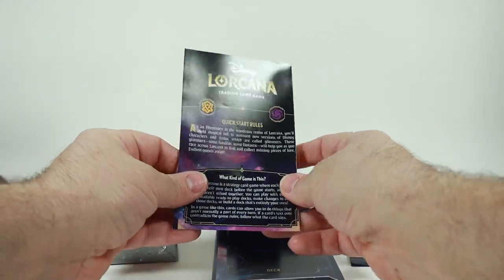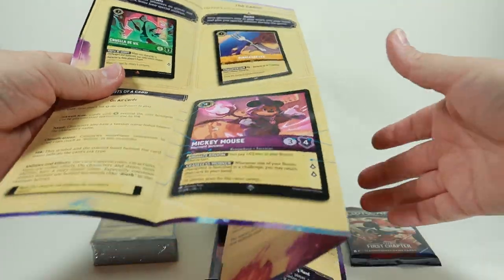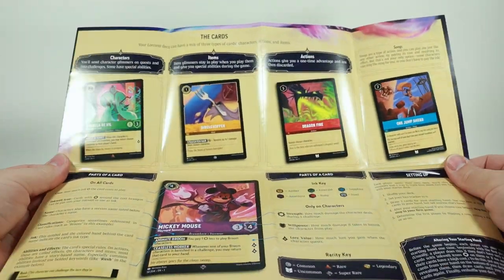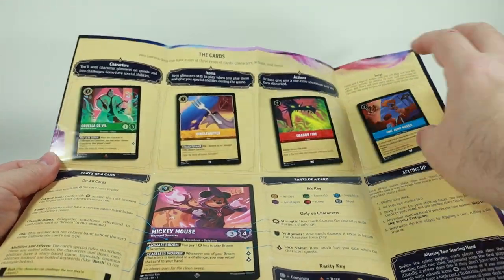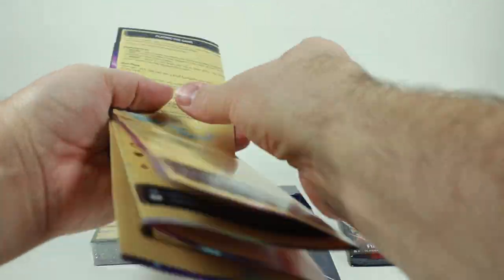Then you get the quick start rules right here. Opening this up, there are lots of visual examples, keys, and information on what you should be doing.